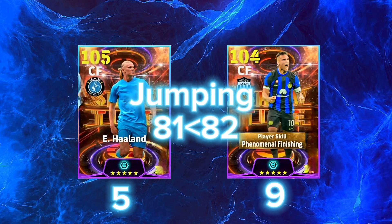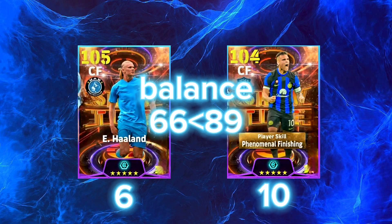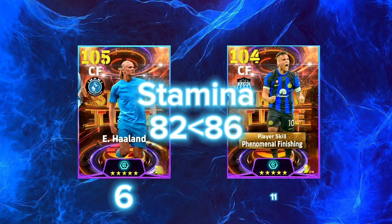Kicking power: 96 vs 87. Jumping: 81 vs 82. Physical contact: 90 vs 81. Balance: 66 vs 89. Stamina: 82 vs 86.